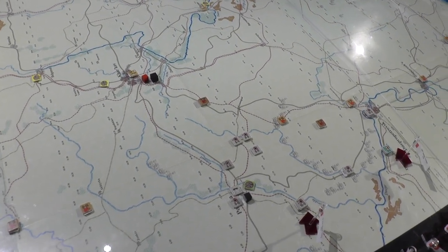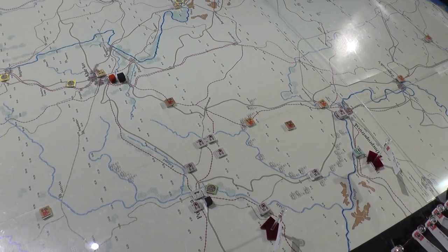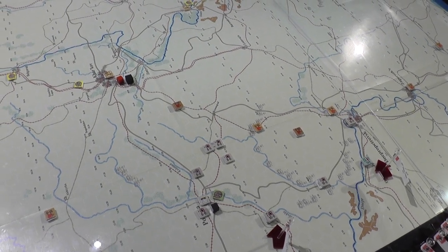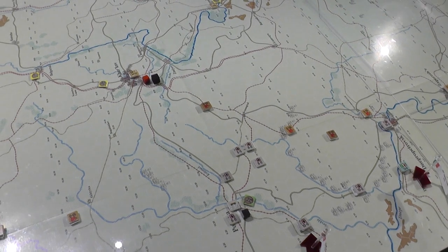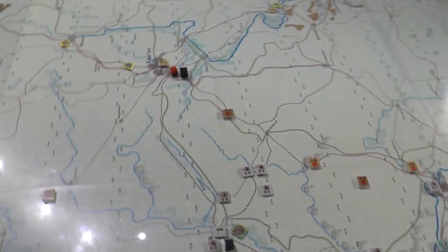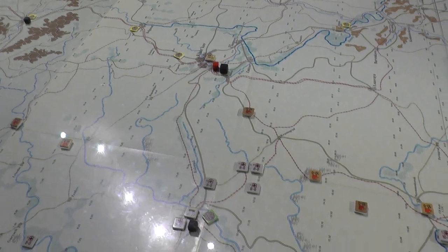All right, so here's a quick look at the finished German and Russian headquarters trucks and supply, all laid out on the southern set of maps — the Case Blue and EATG maps.